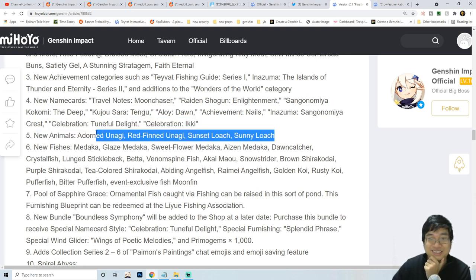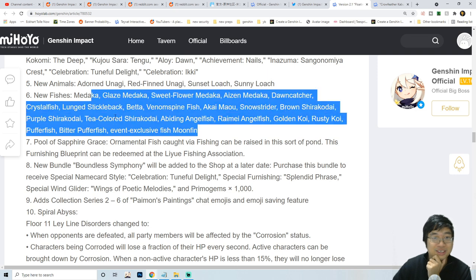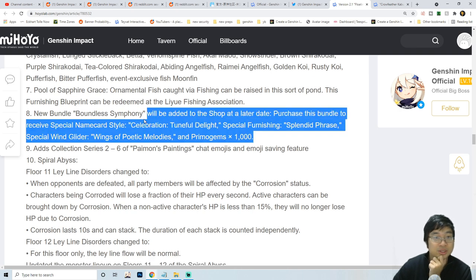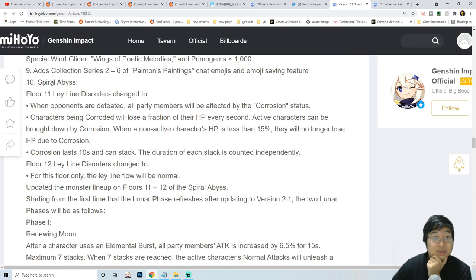There are new animals - those animals don't fight back. There are also lots of new fish, as we can see. There's a new bundle - I'll definitely have a look at the pricing of those bundles, because the double promo gems purchase is coming back along with a lot of different pricing. I want to make a special video to show what are the best packages in the game if you plan to spend money.